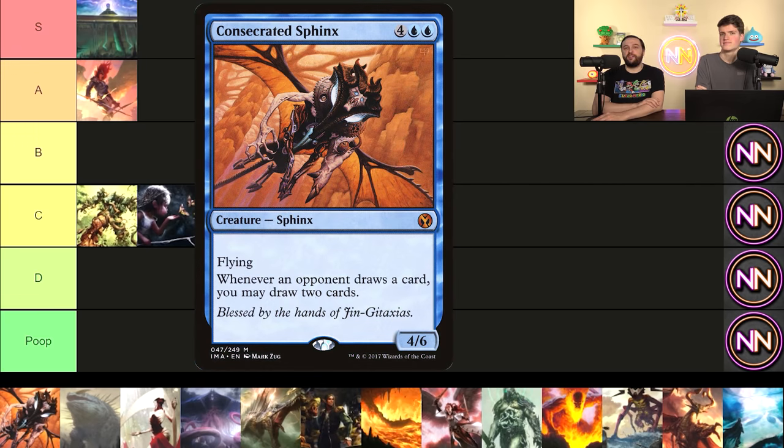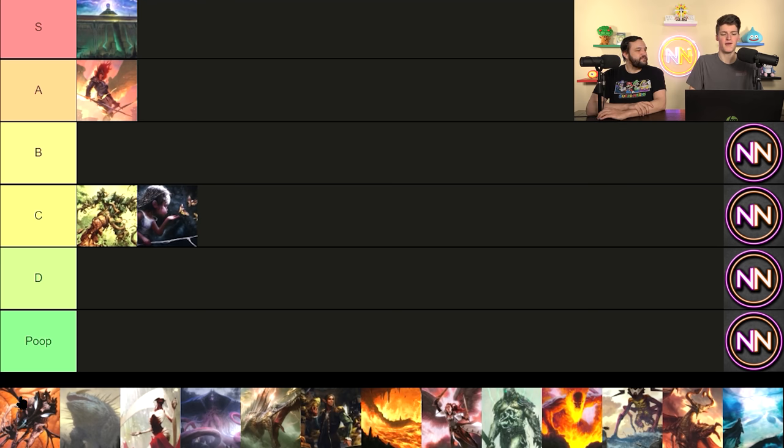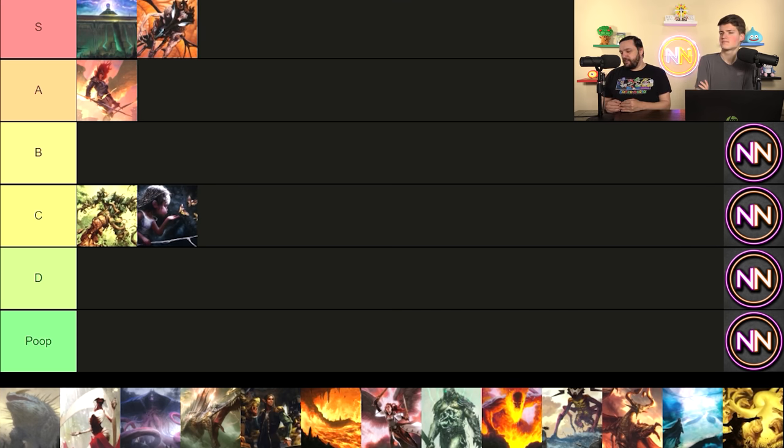Consecrated Sphinx is six mana for a 4/6 flyer, and whenever an opponent draws a card, you can draw two cards. With three opponents, this card is actually stupid. It doesn't go in just any deck — it goes in any blue deck. It's an auto-include if you're looking for power all the way up to cEDH levels, where you start cutting it because you're way more efficient. Six mana is a lot, but you could just put it in any blue deck — how bad could it be? At the floor, it's six mana draw two. If it goes around once with no extra draws, that's six cards for six mana. And if you're blue, you're drawing ways to protect it.